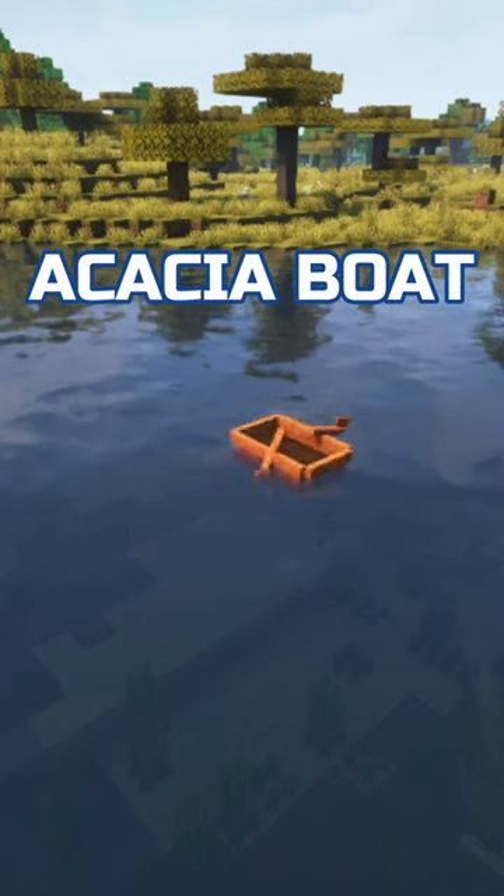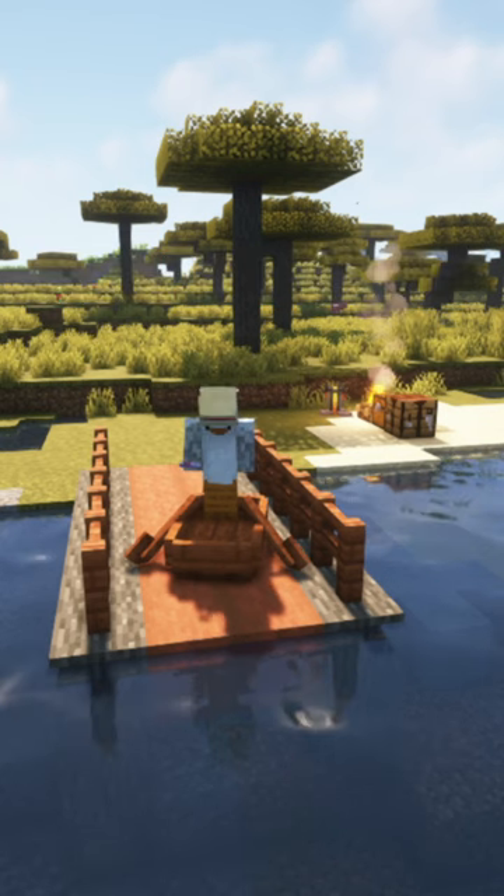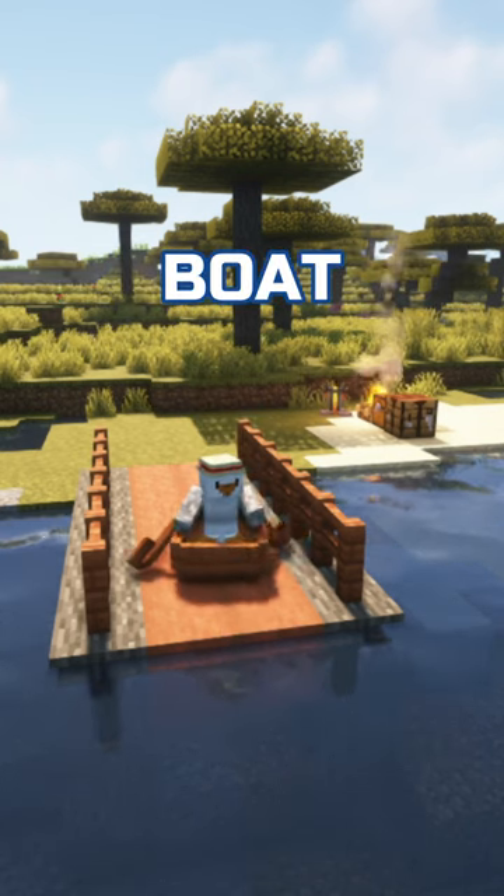How to become an acacia boat in vanilla Minecraft. Step 1: Find an acacia boat. Step 2: Ride the acacia boat. Step 3: